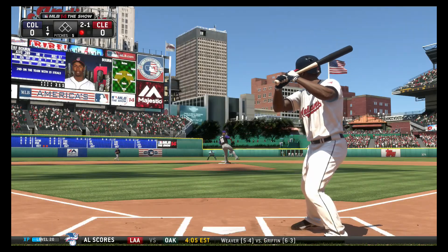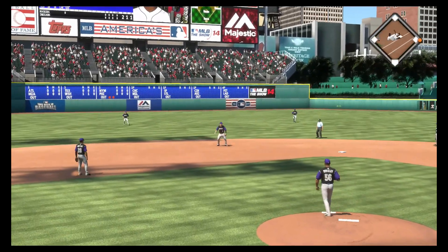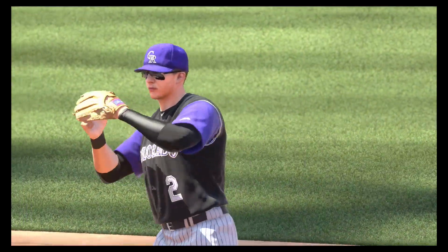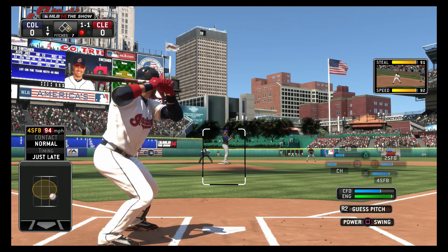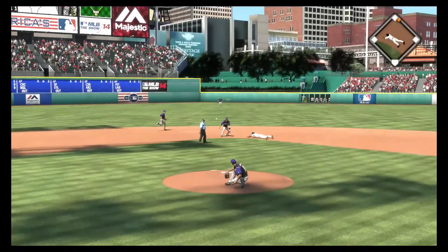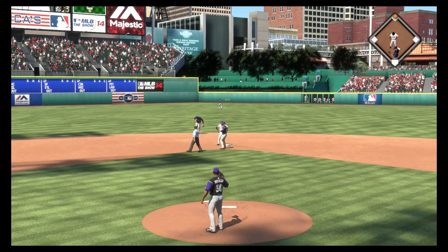Michael Bourne is up to the plate. He's going to take that one to the shortstop. Troy Tulowitzki bobbles it and I slide feet first like a boss, and I'm safe on the error. Nick Swisher is up to the plate. The reason I got Brett Gardner was because Daniel Murphy really hasn't been doing good and he's been struggling.